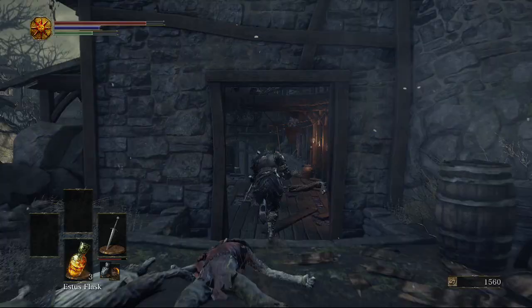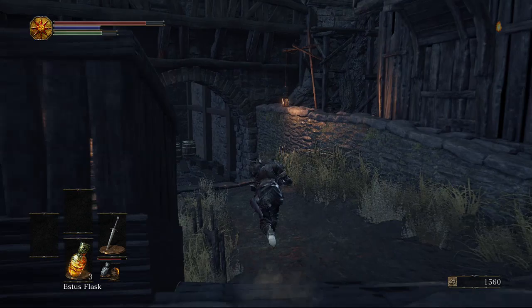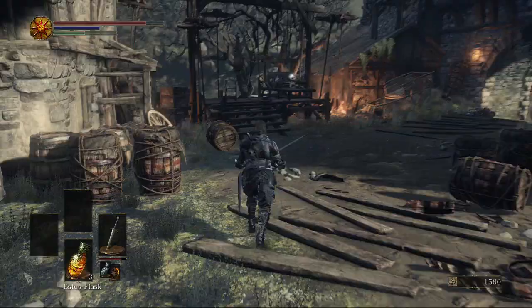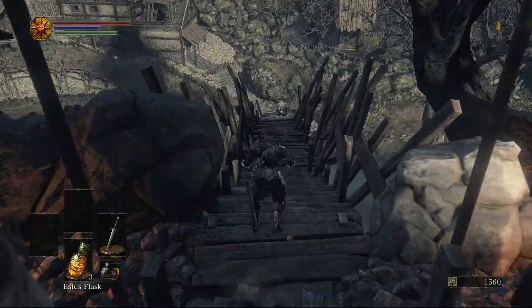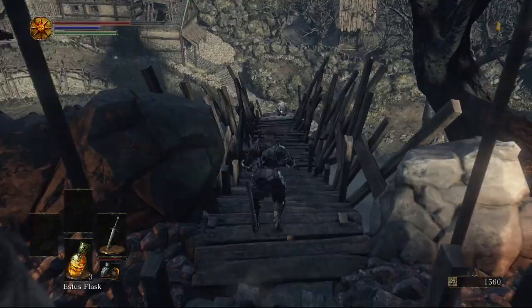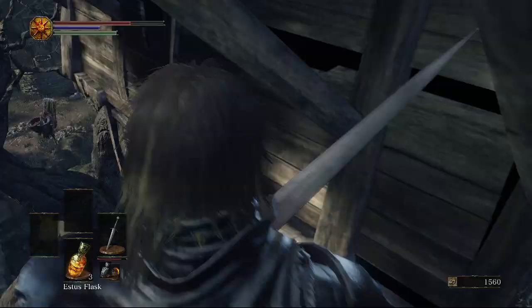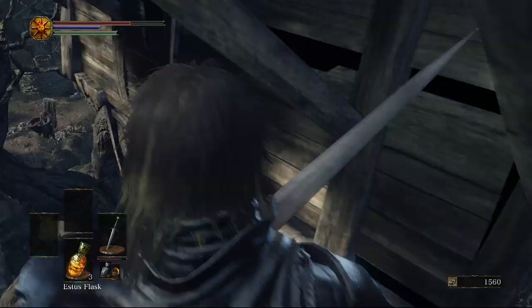Going back to the wooden bridge, we have to come through the stables this time, which is to the left of the hill. Come through here and pick the item up to the left. Once you get outside there's going to be an item up the hill which is a Round Shield. Now just head across the bridge — there's going to be a load of explosive barrels with people throwing fire bombs at you from above, so be careful. There's a soul on here, and if we go all the way to the end we're going to be able to pick up the Fire Clutch Ring.